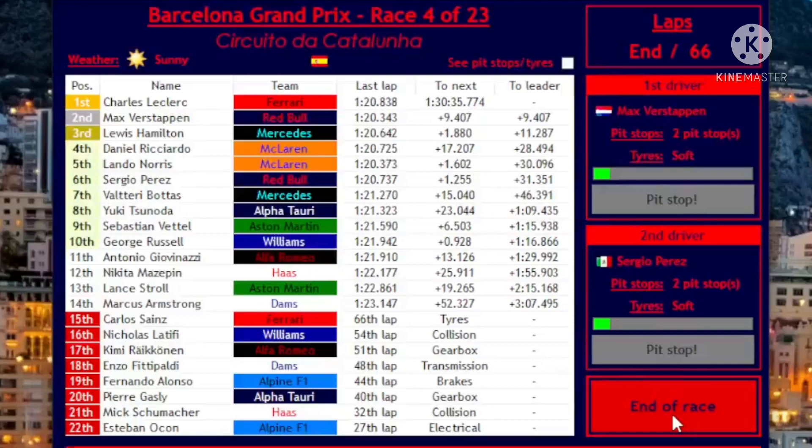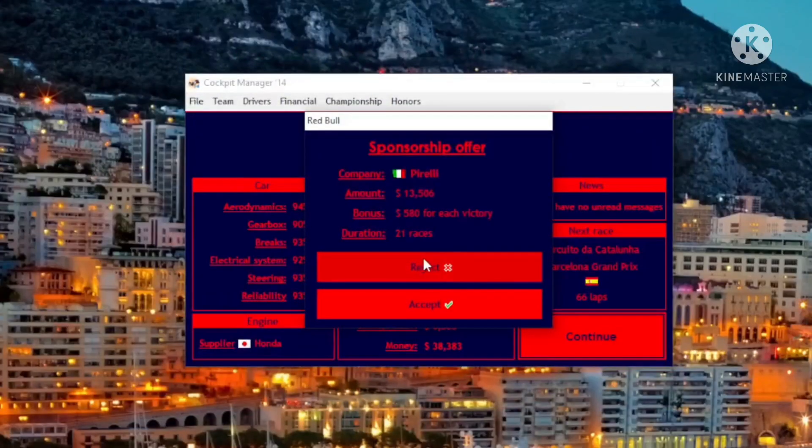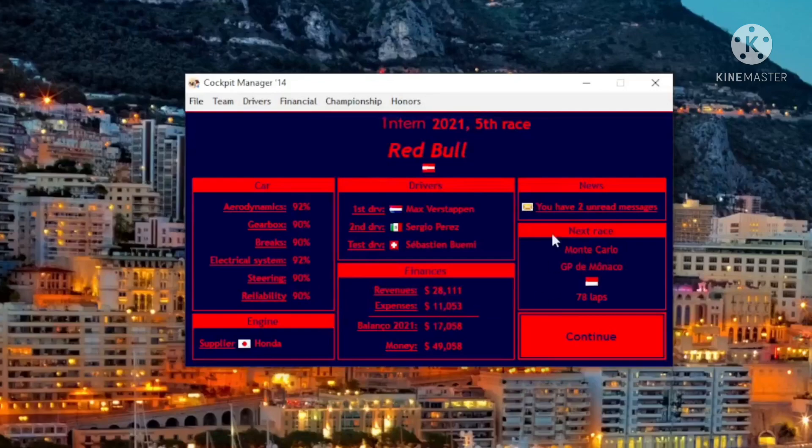Yuki Tsunoda — that's my driver now! A sponsorship offer has finally come in: 13 grand from Pirelli, 580 dollars for every victory, lasting until next season. I think we're just gonna have to accept that. Nice — now that we have the money, what's next?